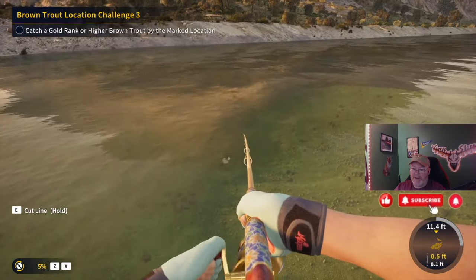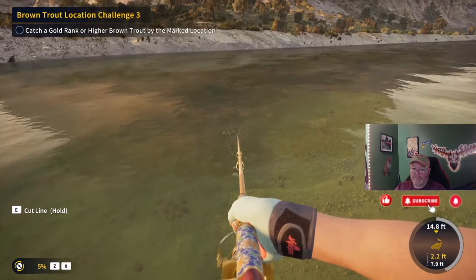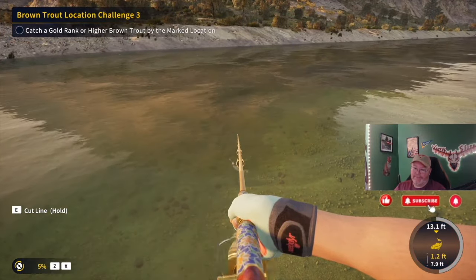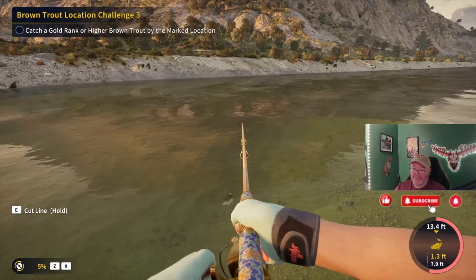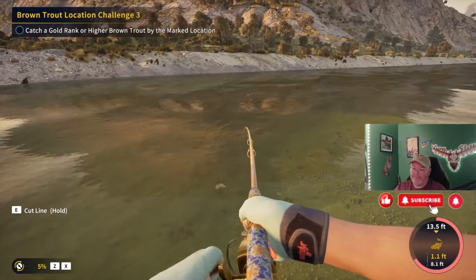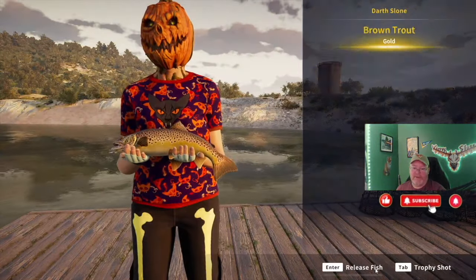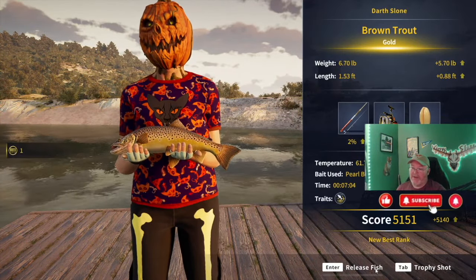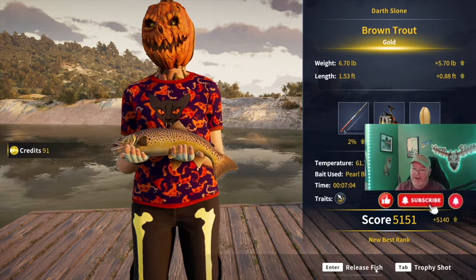What a fight! Please be a brown trout... That is a gold brown trout — see what I was saying? 6.7 pounds! That was a number seven pearl barley, and there is our challenge guys!